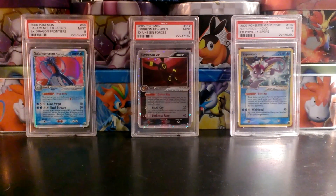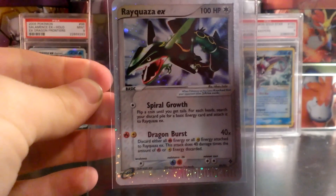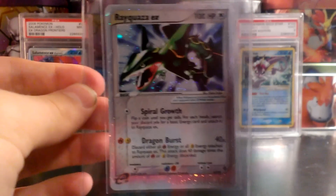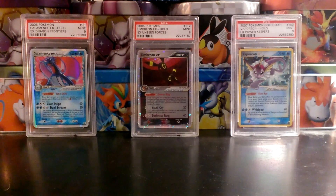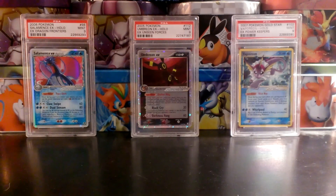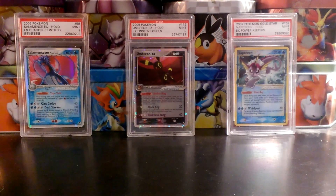I'm always interested in trading for Darkrai EX Full Arts. It's my number one Full Art card and I'm hoping to eventually get one in at least a PSA 9. If you have any EX cards or holographic cards from EX Dragon — I have this Rayquaza EX, one of my favorite cards, and I'm definitely sending it to PSA soon — especially the Latias and Latios, I'd like to talk to you about those. Any EX cards from FireRedLeafGreen — I have the Articuno and the Zapdos — and definitely the Charizard EX from FireRedLeafGreen. If you have that in mint condition, I'd be willing to give you some pretty good cards for it.